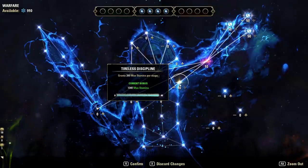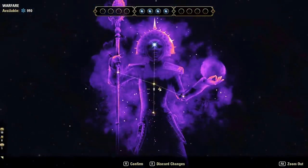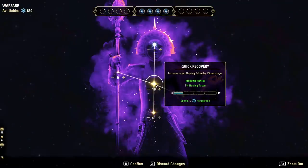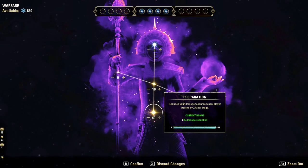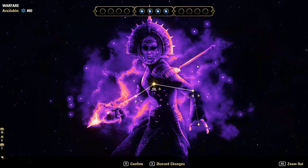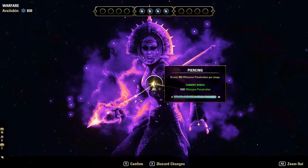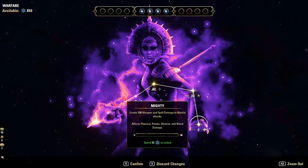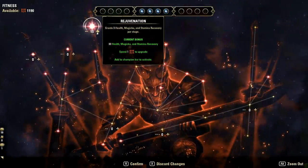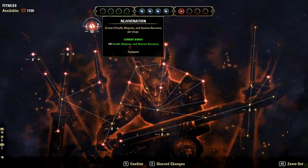For a stamina solo build, unlock Tireless Discipline for passive max stamina — no slotting needed. That brings us to about 900 total CP. Make sure you also pick up defensive passive stars: 10 points into Quick Recovery plus 40 into Preparation gives solid mitigation. You might also come back for more penetration — solo builds don't have a tank debuffing, so more points into Piercing can be useful. And pick up Mighty for 30 points for extra passive offense — giving a very strong overall setup around 1200 max CP.